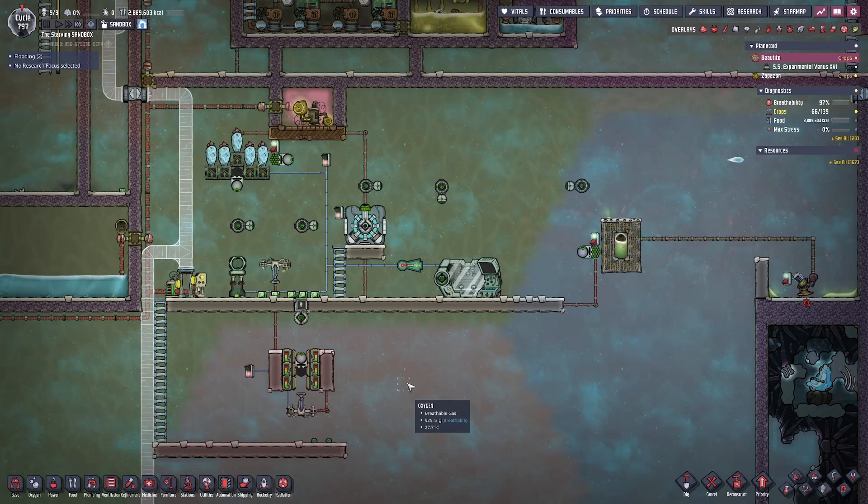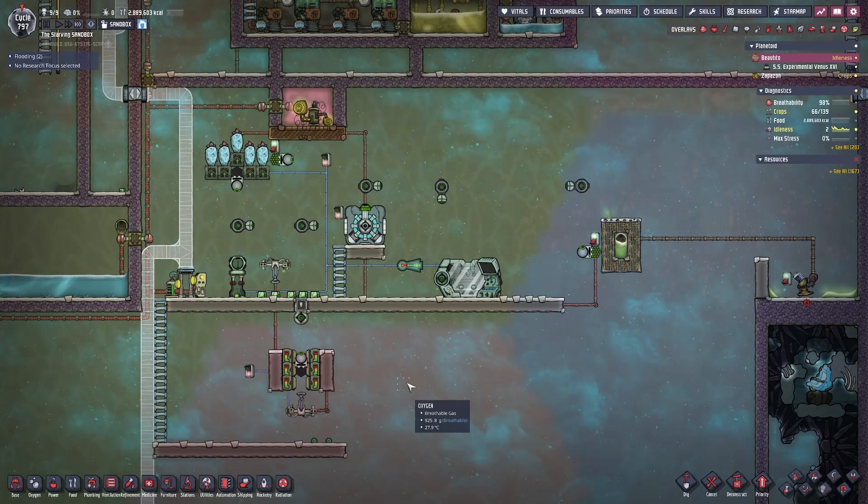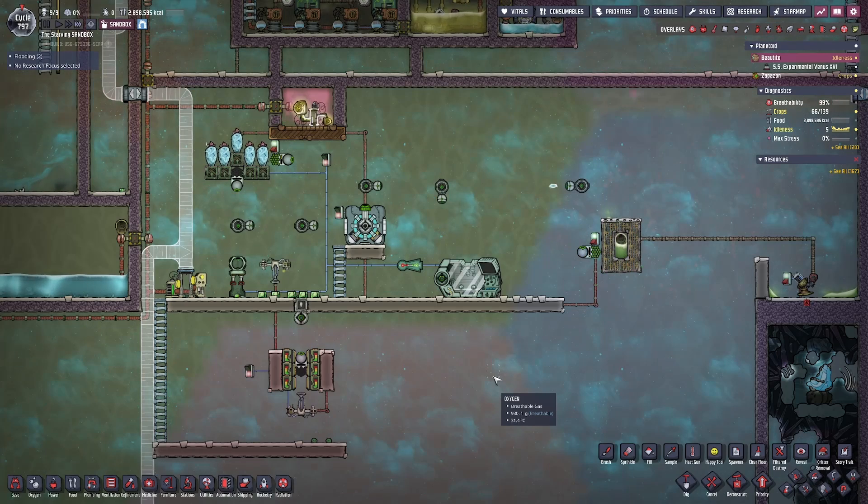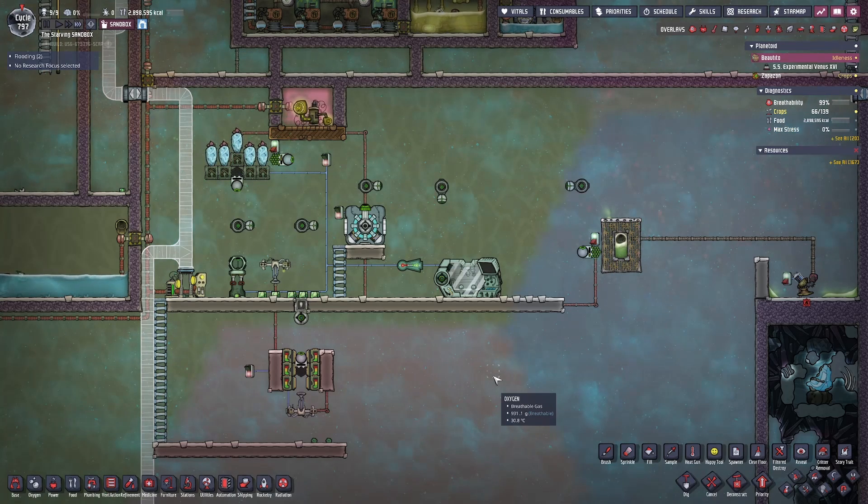I hope you enjoyed this tutorial on radiation and Radbolts in Oxygen Not Included. If you made it this far in the video, it would mean a lot if you gave it a rating, as that helps more people find the video through the algorithm. Let me know down in the comments if you were able to learn anything from this tutorial. Just a reminder that I will be covering more advanced space builds, such as the interplanetary launcher which requires the use of Radbolts, in a space-related tutorial — I thought those would be out of place here since this is catered towards beginners who are focused on surviving. If you have any suggestions for video ideas, feel free to leave them in the comments — I try to read every single comment across all my videos.